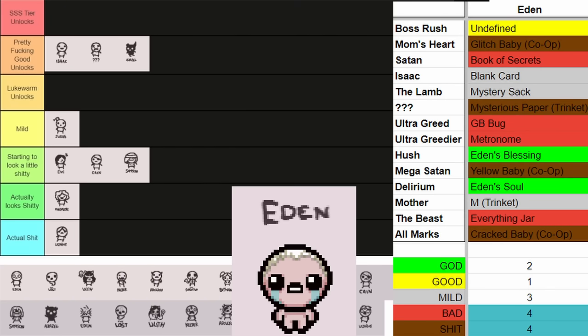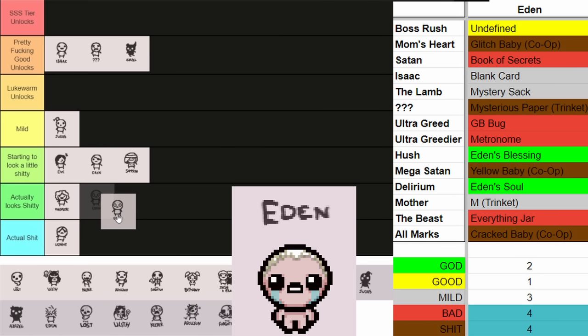Next up is Eden. Her big unlocks are Eden's Blessing and Eden's Soul. Eden's Blessing just blesses the next run you do with an extra item at the start — I think it's really good to have and fun to get early. Eden's Soul is the thing that spawns two items, also really good. Everything else she unlocks is kind of bad — not items that hurt you, but not the items you're looking for. Whenever you see them it's more like, eh, they're there. With only those two good items, it's kind of looking like shit — not a whole lot working for her.